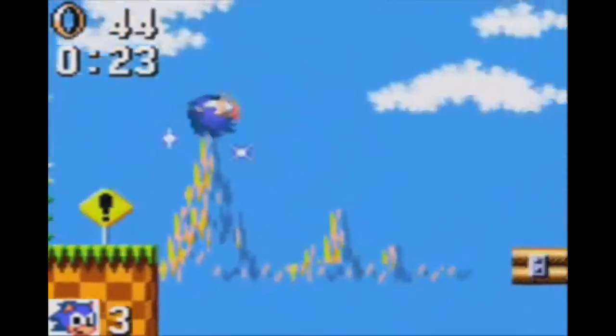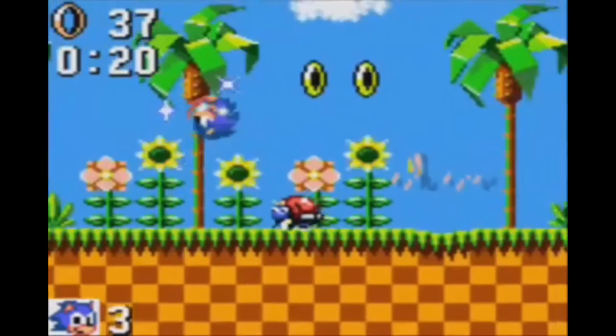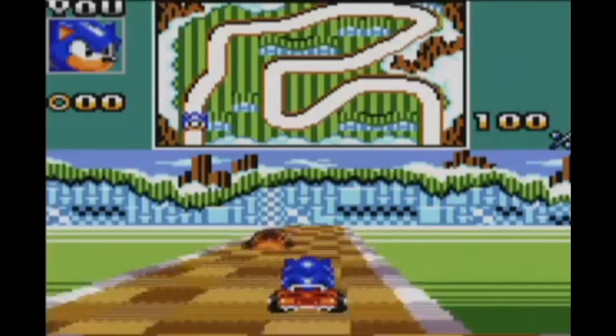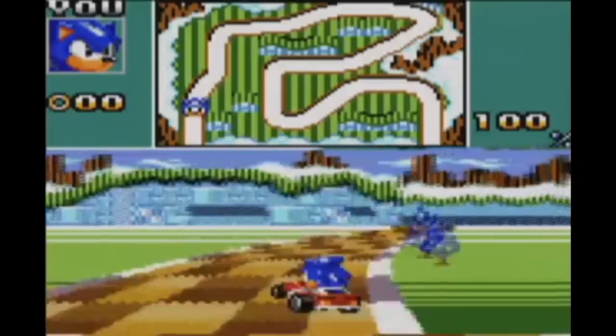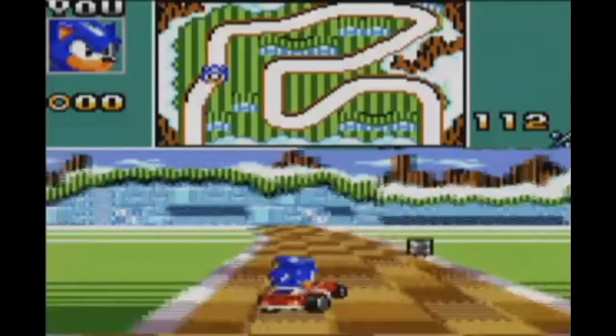Eggman may have realized this, as Motobugs appear surprisingly little in the Sonic series. They did make an appearance in Green Hill Zone in the Master System and Game Gear version of the original Sonic the Hedgehog, where they acted pretty much the same. The only real difference was that they were much smaller than their Genesis counterparts. After that, the Motobugs were relegated to cameo appearances for years. The first was in Sonic Drift 2 on the hilltop track, where it tries to get in the racer's way.